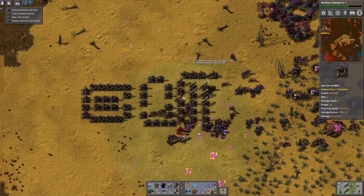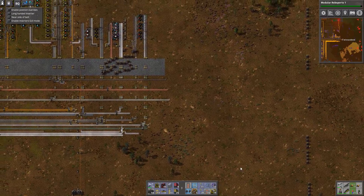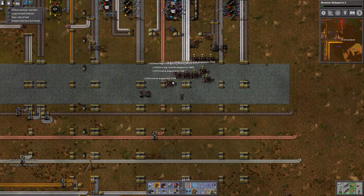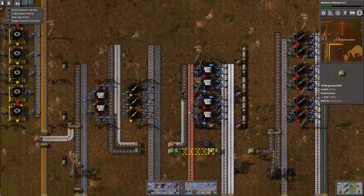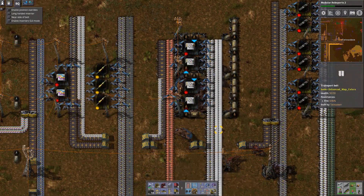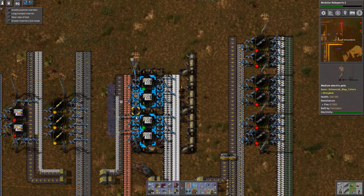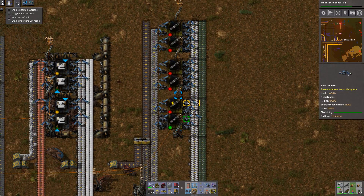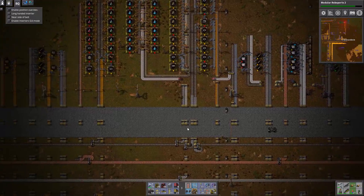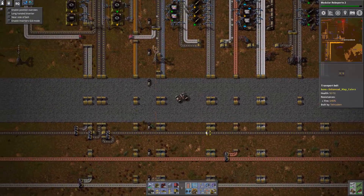We come down and get a bit of revenge, clearing a few more bases and leaving turrets behind to stop them expanding into the pollution. That seems to be the best way to keep them back - keep them from actually being in the pollution, and then they only attack when I'm nearby and come out hunting for me. One of the problems with nanobots is they don't place the inserters with the right configuration, so I have to go through checking all of these, making sure all the inserters are in the right position - which is a bit tedious. I put a couple of extra turrets in just to be sure.